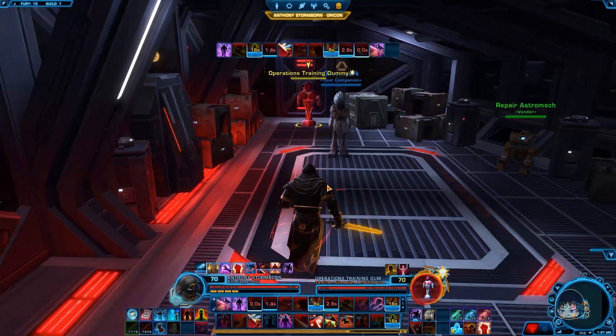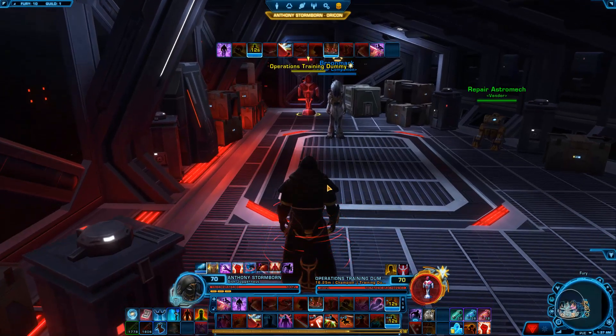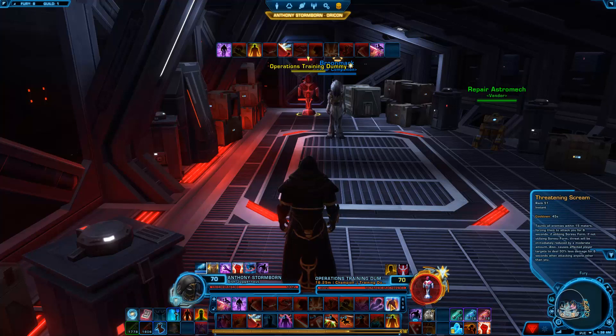Now we're going to get into the nitty gritty: Single Target Boss Priority Abilities. The way I have it set up is I pop my whole load at once, grab aggro on the boss, and hold it the entire time. I do so much threat with this opening priority ability system that I don't have to use Taunt to hold the boss. My bar is set up as: Force Charge, Backhand, Enrage, Crushing Blow, Saber Reflect, Retaliation, Force Scream, Smash, Ravage, Assault, and Saber Throw for building Rage — or you can substitute it with Force Choke if you like.